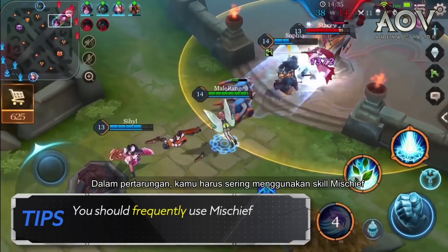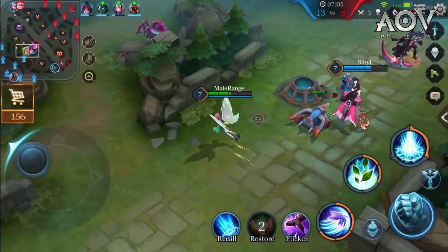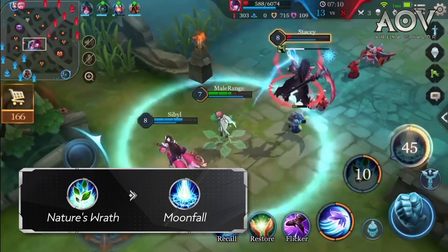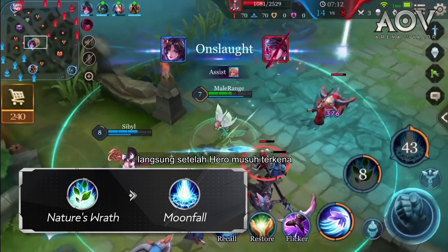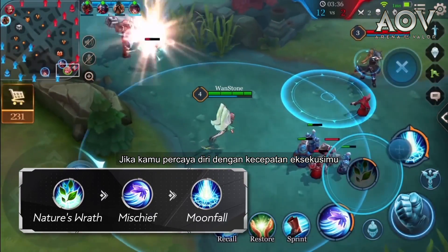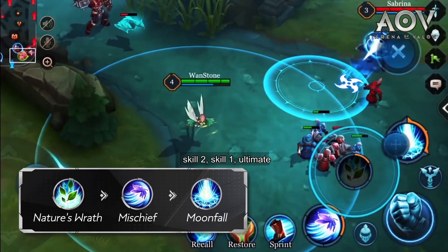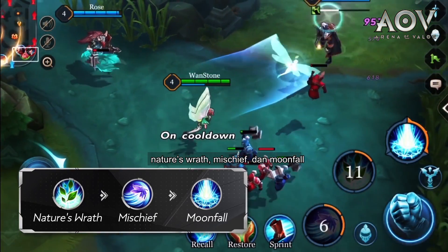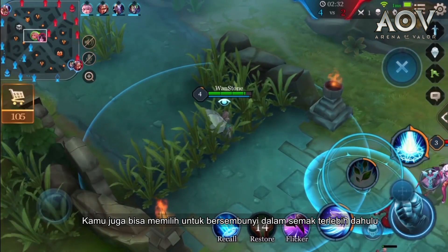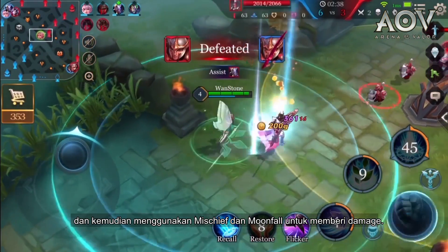Combo Tips. When in combat, you should frequently use Mischief to poke at the enemy and deal chip damage. If you are a newer player, you can quickly use the second ability, Nature's Wrath, and the ultimate, Moonfall, right after an enemy hero gets hit by control abilities from your team. If you are confident with your execution speed, the combo that deals the highest burst damage is: 2-1-3 — Nature's Wrath, Mischief, then Moonfall. You can also choose to hide in the brush first, control the enemy using Nature's Wrath, then use Mischief and Moonfall to deal damage.